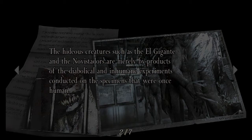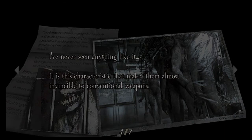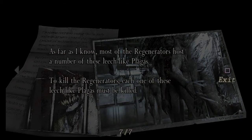Lewis Memo: It is creatures such as El Gigante and the Navistadors, merely byproducts of the diabolical and inhumane experiments conducted on the specimens that were once human. But there's one type of creature that clearly distinguishes itself from the rest — these creatures are called Regenerators. Regenerators have a superior metabolism that allows them to regenerate their lost body parts at an incredible speed. It is this characteristic that makes them almost invincible to conventional weapons. But like any living creature, there's a way to kill it. Apparently, there are Plagas that live in this body, somewhat like leeches. They can't be seen with the naked eye — they can only be located through thermal imaging. To suffice the regeneration process, these leech-like Plagas must be located and then destroyed. To kill the Regenerators, each one of these leech-like Plagas must be killed.